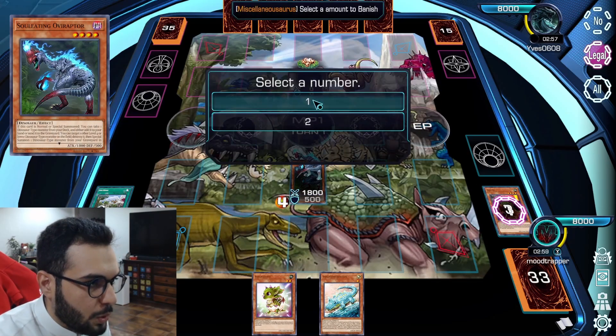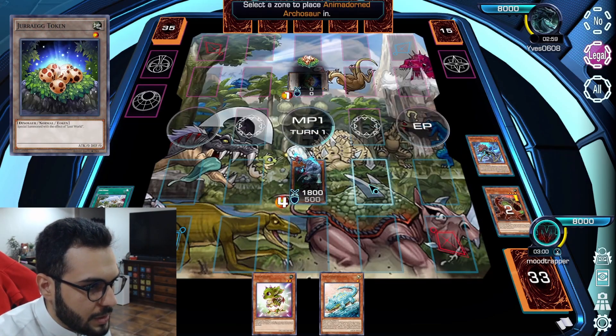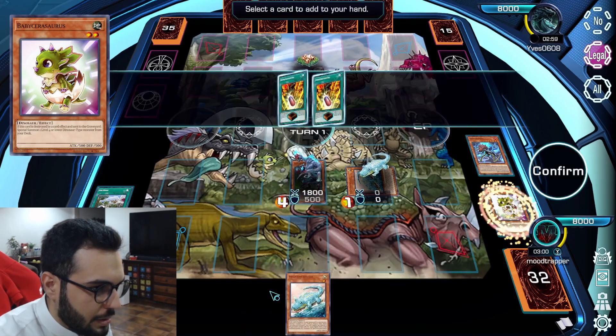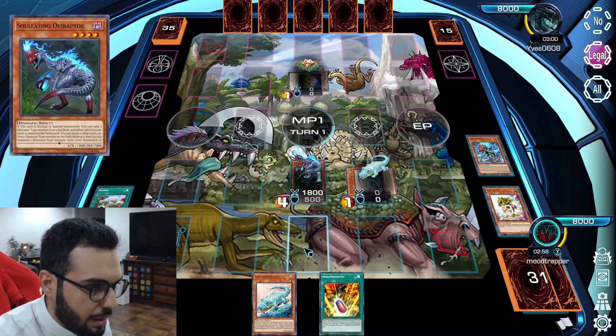Let's activate MISC for 1. Summon level 1. Pop baby. Baby into pill, and then baby into petite.